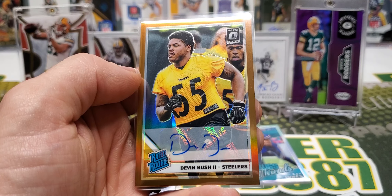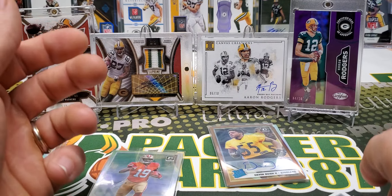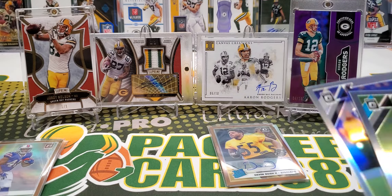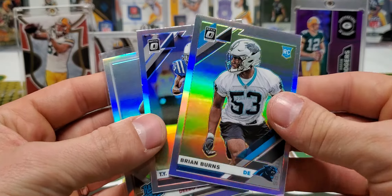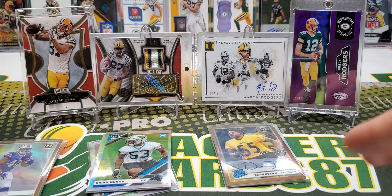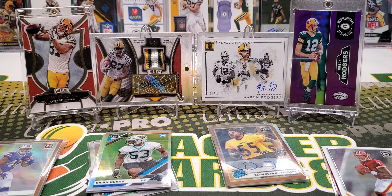This feels like our jersey card. David Johnson, JuJu, Zay Jones — what the heck, out of 50. It's a holo, it's out of 50. It wanted to be a chunk because that's part of a number — 39 out of 50. Zay Jones, it's odd. And it's player one, Hunter Renfrow.